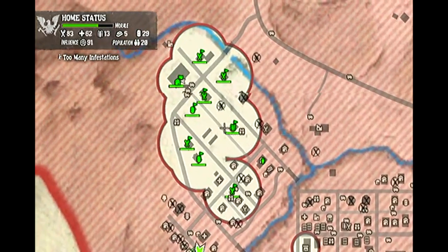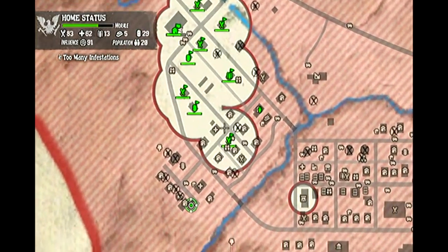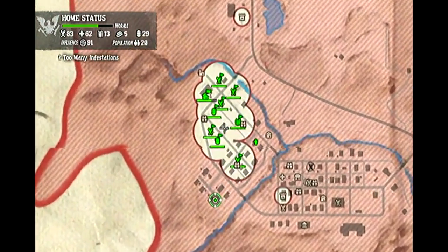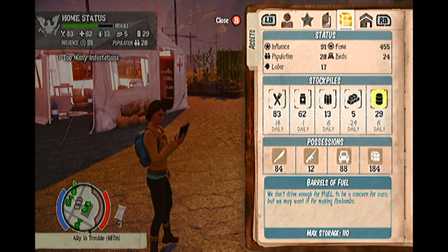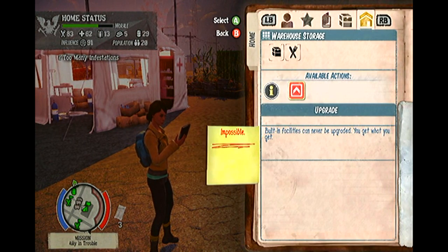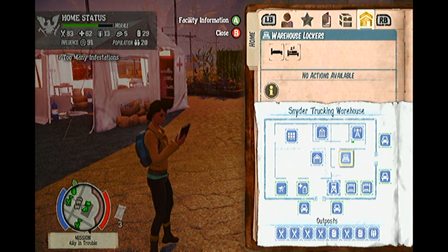Firstly, as you will see in this video my safe zone circle is pretty huge and it covers a large chunk of the southwestern side of Marshall. This trick is necessary for success and survival. My home base, as you can see, is the Snyder's Trucking Warehouse, which I thoroughly recommend as it is the biggest and best base in the game. Once you have moved into the base, then comes the time to set up outposts. Each outpost you claim, if it touches your home base or another safety zone circle, will increase your total safety radius.